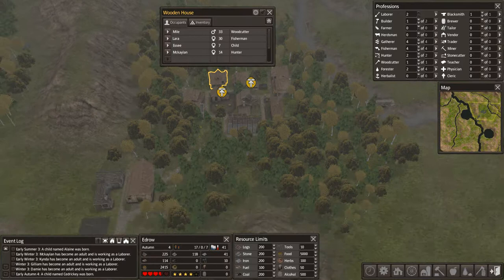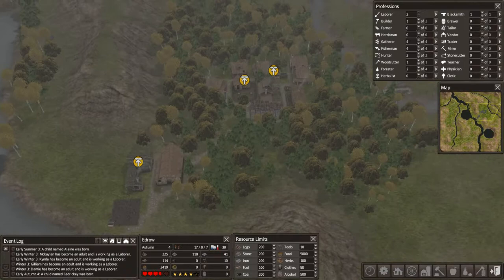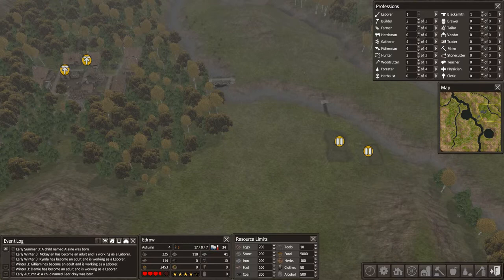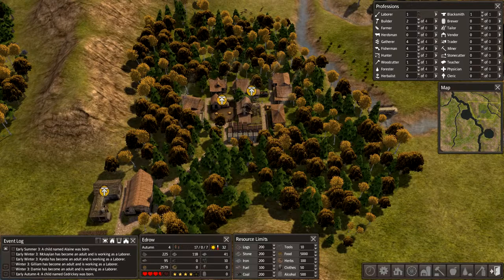Six-year-old, 14-year-old, Fisher's Hut has an eight-year-old and a nine-year-old. We have about 2,500 food, so this is definitely a good time for us to expand and get our population going a little bit more. Go ahead and assign another worker, get this stuff done. We'll have the laborers bring everything over for the Forester's Hut.